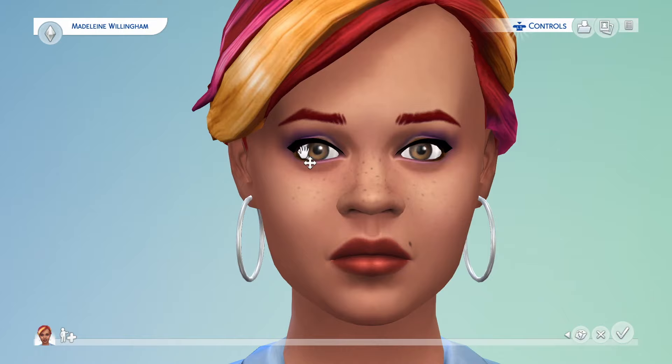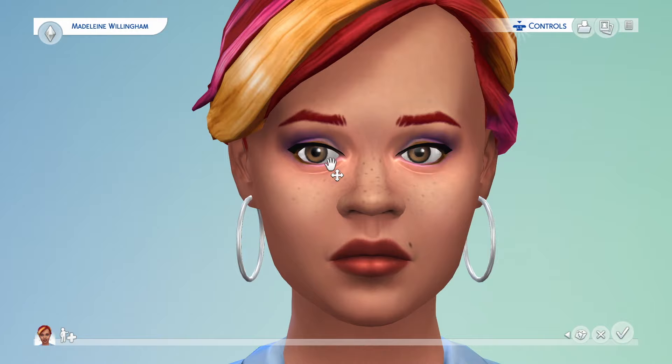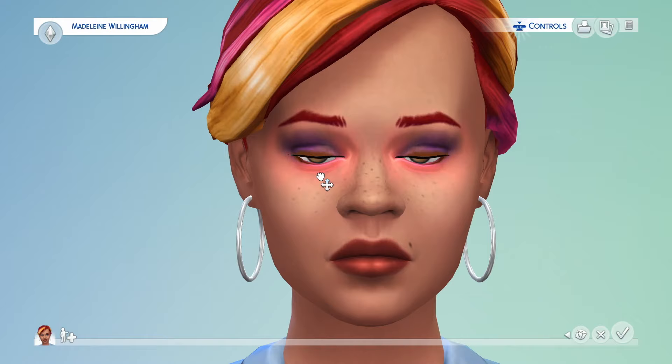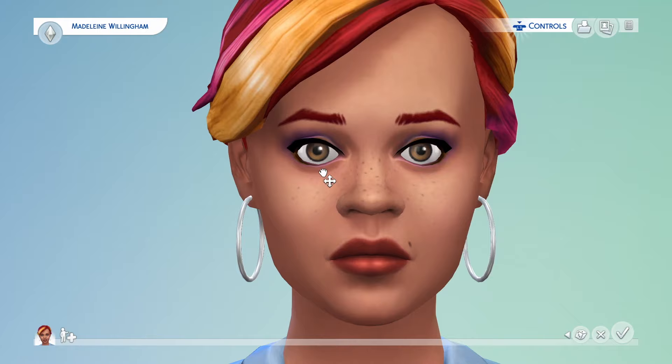We're going to come into detail edit mode here so we can play with her eyes a little bit. I want her eyes to be a little bit bigger. The most things I'm using are the circle button, the X button, and L3 to move around. I'm holding X and then still maneuvering with L3. So I'm going to shape her nose just a little bit, see what I can do with her mouth here — make her look just a little friendlier.